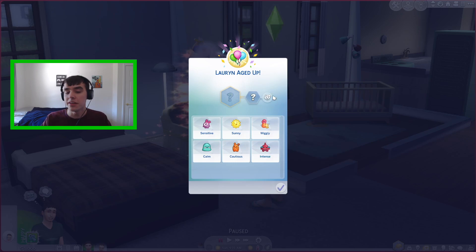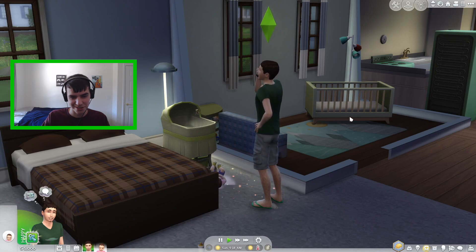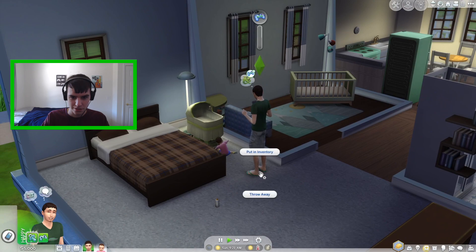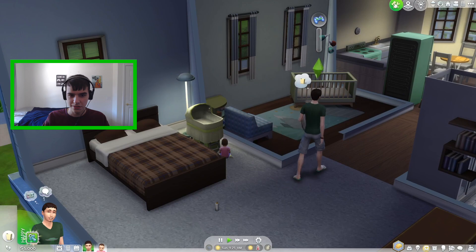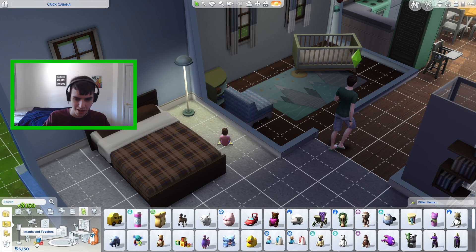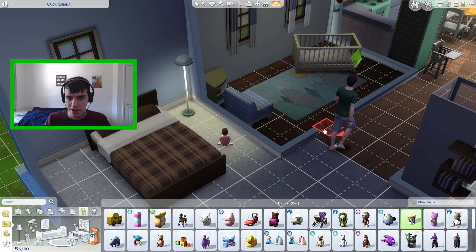I'm just going to randomize the trait and we'll see what I get. She got Calm — we'll see what happens. She's so cute. They said we have some new toys for infants, like sensory stimuli toys. They each have different noise cues, so we'll have to listen to that. I'm going to get all three of them. There are some more decorations, but I'll just focus on having my Sim take care of everything right now.